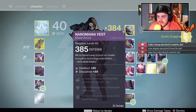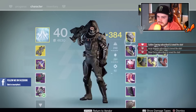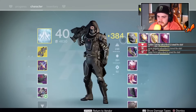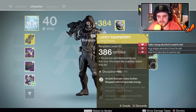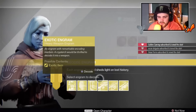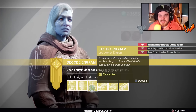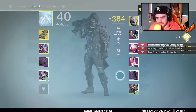I just had to transfer that other exotic engram. It's 386 — it's not really going to bump our light level up, but we needed a new Lucky Raspberry and it's discipline, which you guys will probably know. I'm an intellect and discipline guy. Next one: Bones of Ayo. We needed new Bones of Ayo.